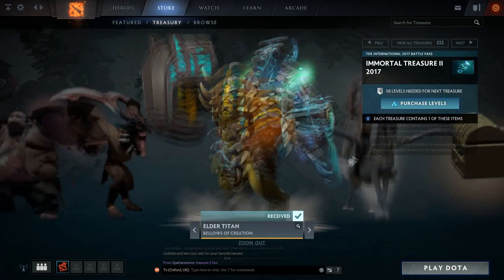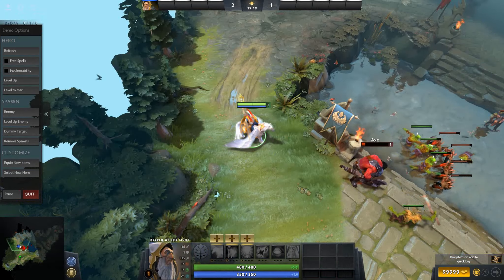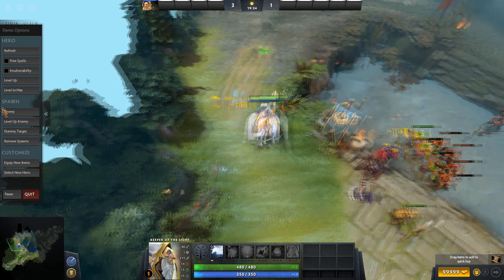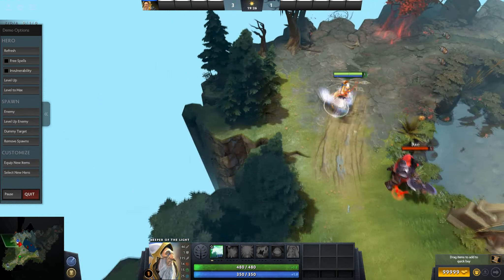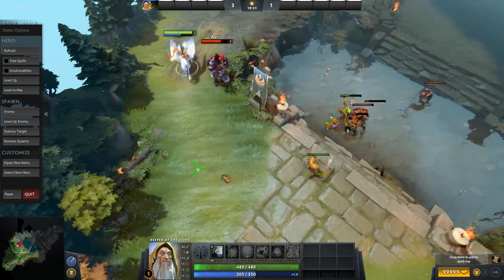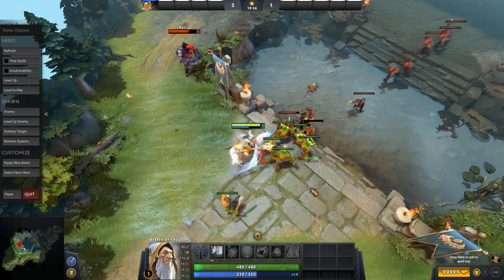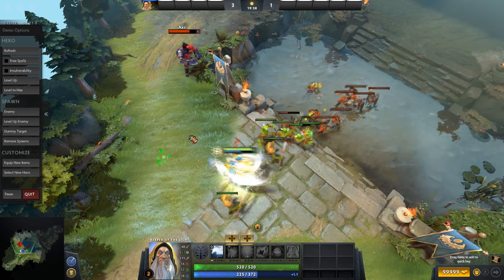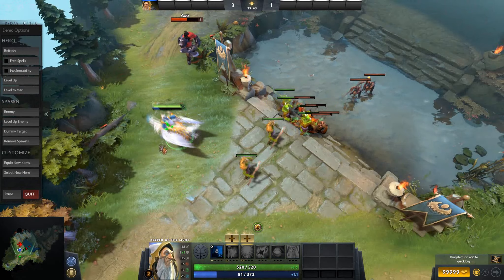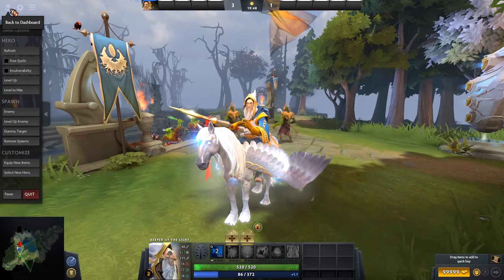Moving on, we have the Keeper of the Light and the mount looks really nice with the custom Illuminate icon. Let's see the animation — that's quite cool. They had to do this eventually; people probably had this in their heads ages before it was made. It's a Pegasus and it looks really good. People will be opening treasures to try and get this one — the mount looks really nice.